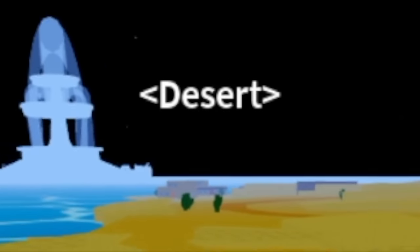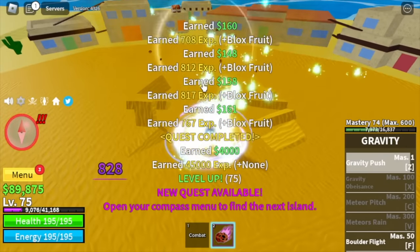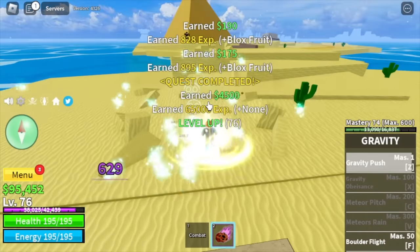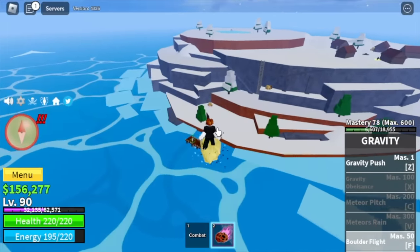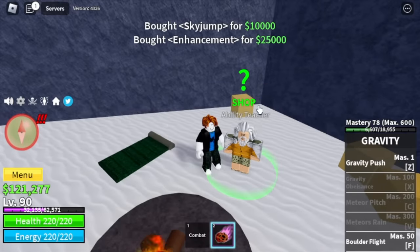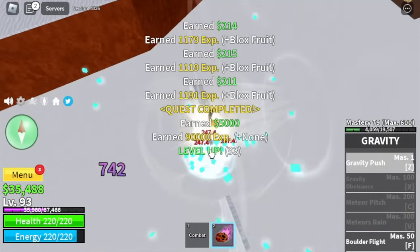Next island is the Desert. Target Desert Bandits until level 75. After that, the Desert Officers until level 90. Next island is the Frozen Village. Don't forget to buy everything the ability teacher sells: the Sky Jump, the Enhancement, and the Flash Step. Next stop, the Snow Bandits — grind here until you reach level 105.